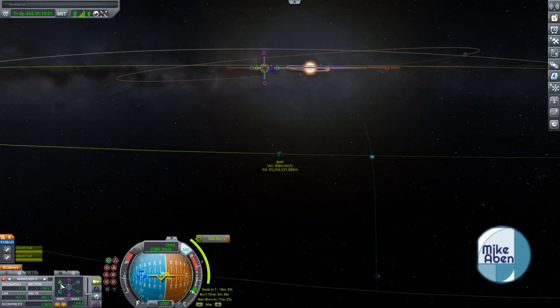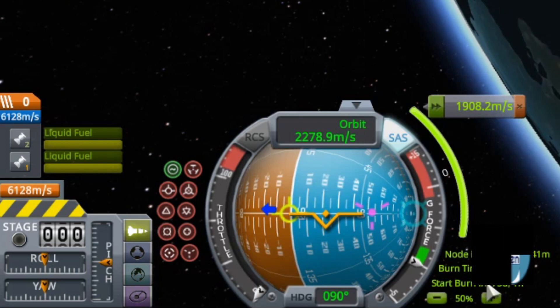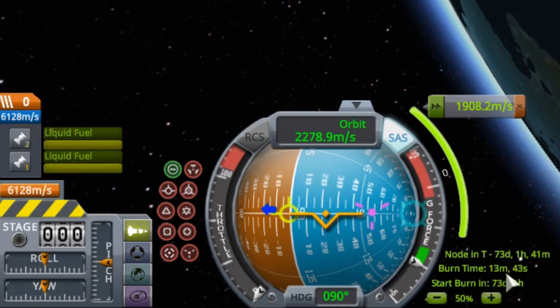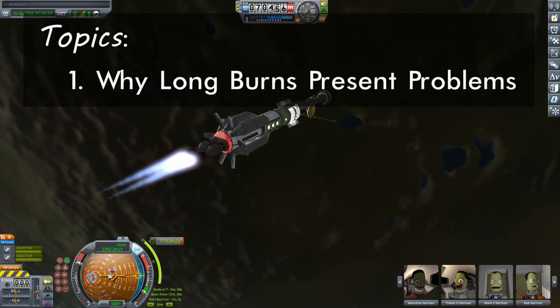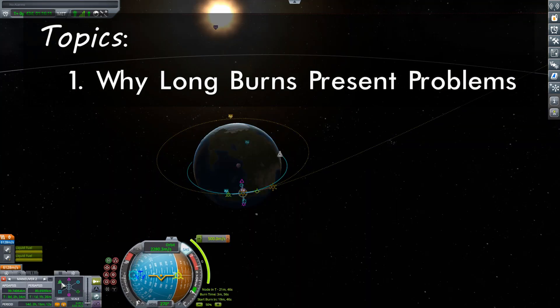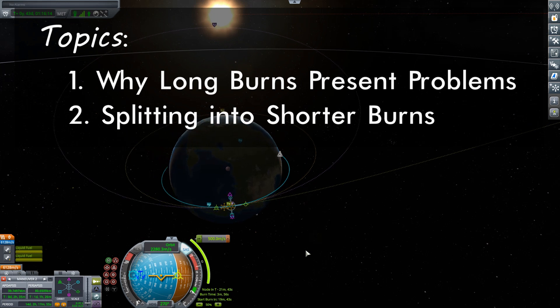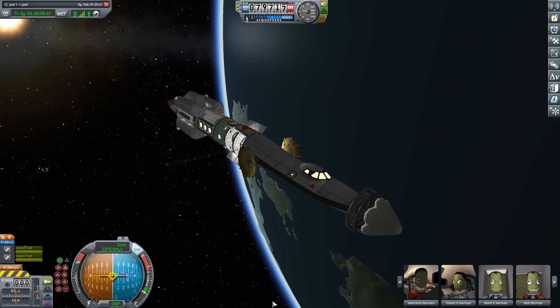Hello everyone and welcome. Today we're going to be sending some Kerbals out towards Juul, but this is going to require a very long ejection burn. We're going to look at why such long burns present a problem, and why the best solution is to split that burn into multiple shorter burns. We'll also look at the maneuver tools the game provides to accomplish this.